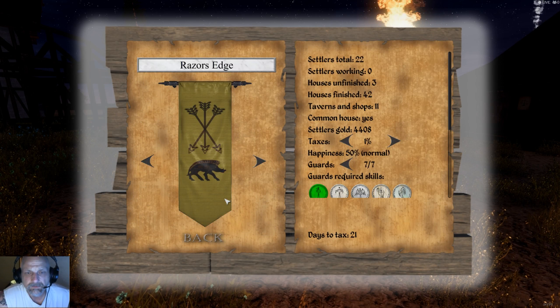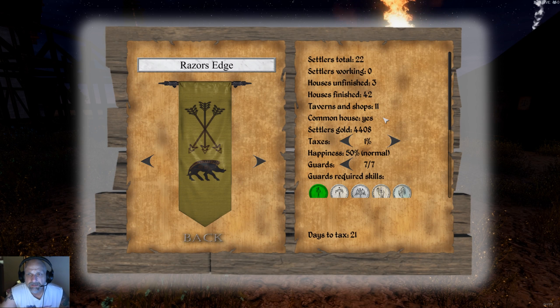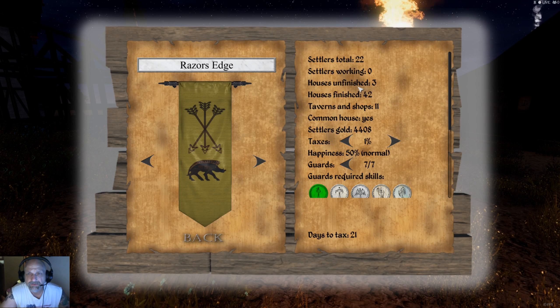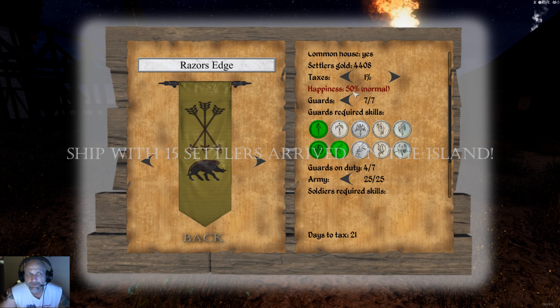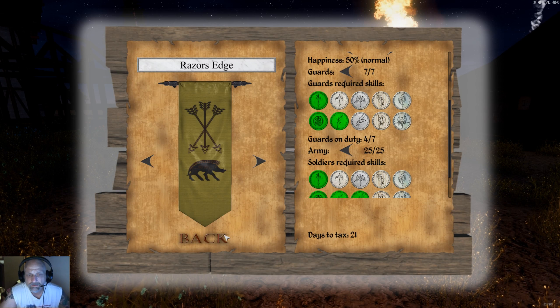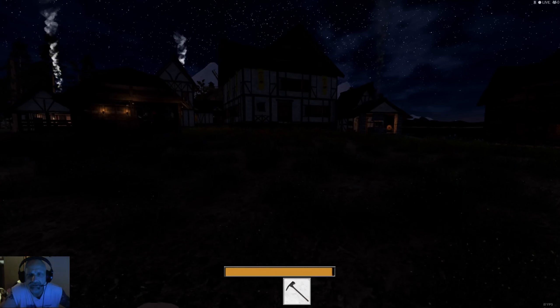So 22 settlers, 50 happiness. There's the shops — houses finished: 42, unfinished: 3. That's a big improvement over what it used to be. 4 of 7 guards on duty. So that was a good patch today, pretty impressive.